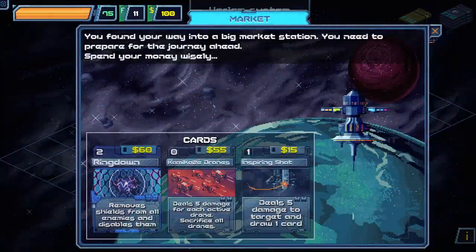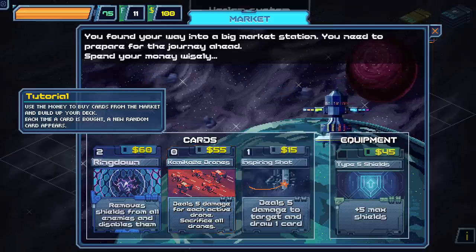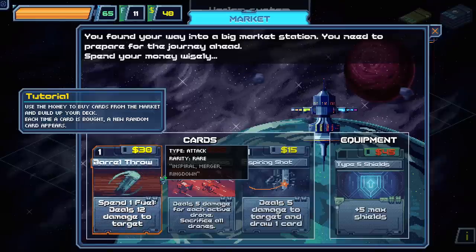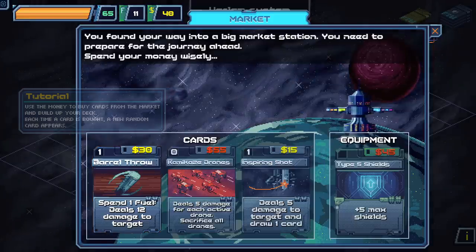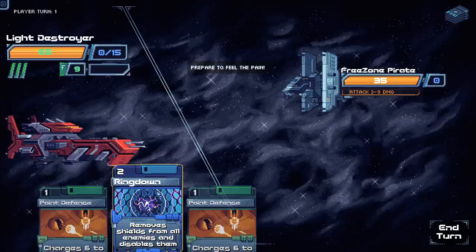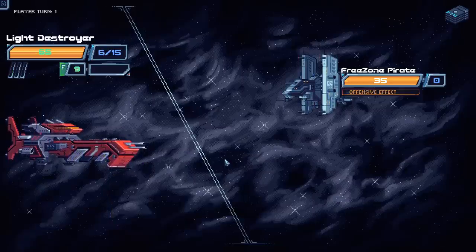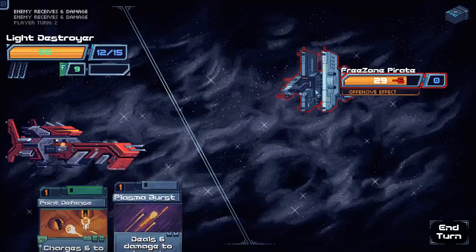This is a good opportunity to run the Light Destroyer now, which wasn't in the game last time — so we're seeing something new. Officially called the Panhuman LD75, the Interceptor class destroyer offers increased shield capacity but a lighter armor structure. A combination of plasma and Gatling guns will give you adequate offensive power. We've got Kamikaze Drones: deal five damage for each active drone, sacrifice all drones. Ring Down was actually surprisingly good — I'll buy it. We do have way more shields than the other ship — that's kind of nice.